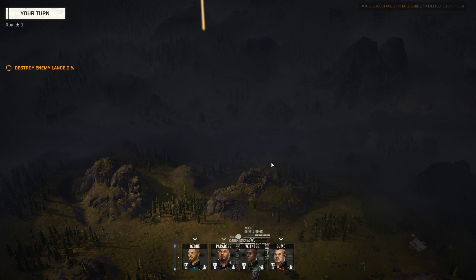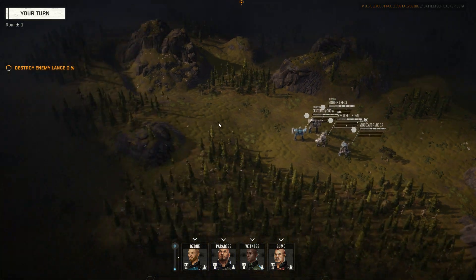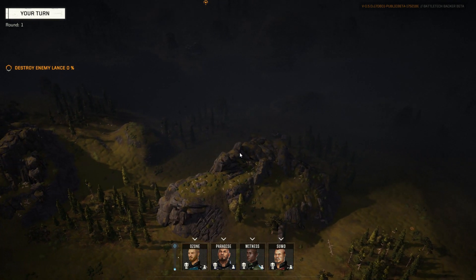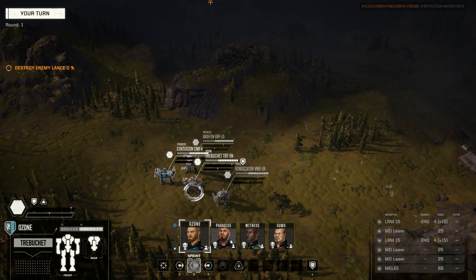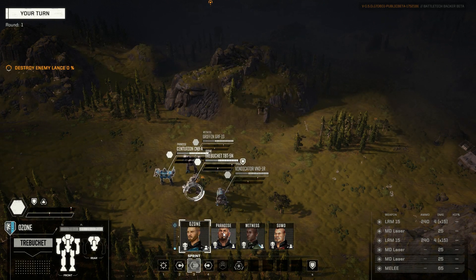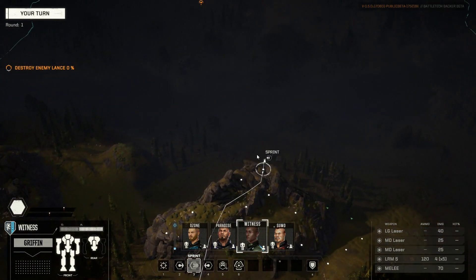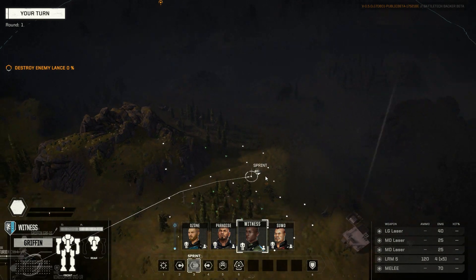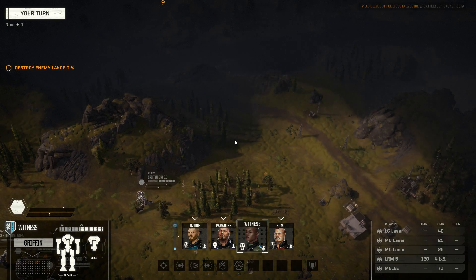Until we meet an enemy, let's move our guys. Here's a little indicator — I cannot choose. The middle mouse button moves the camera; you can also do it with W, S, A, D. I don't use the default layout, so I'll use the arrow keys. They are highlighted when you hover over them — Paradise's mech is highlighted here. I didn't actually change the map, but that's okay.